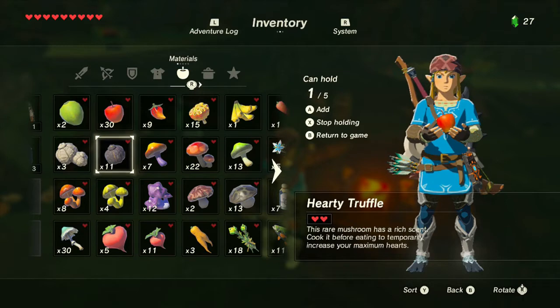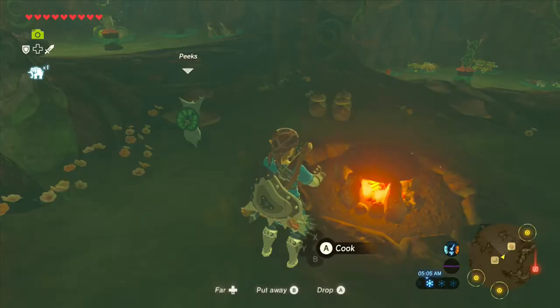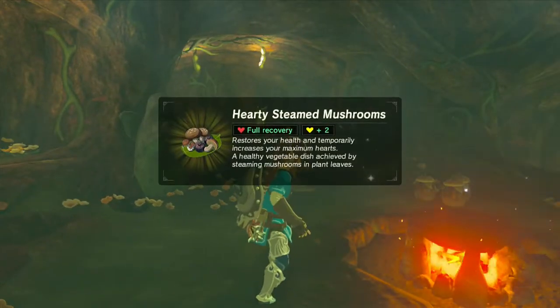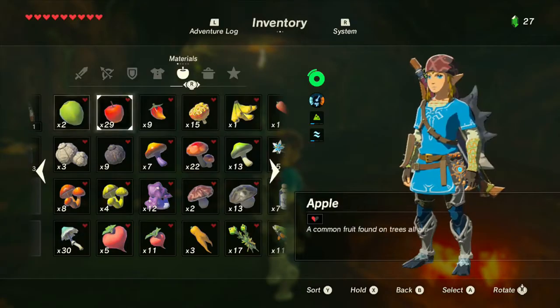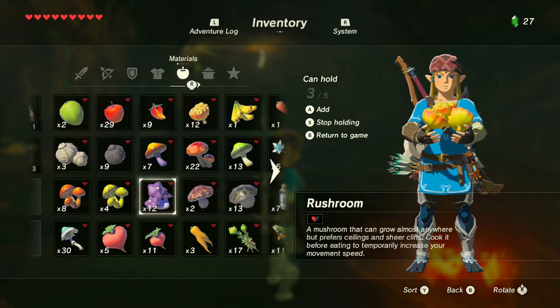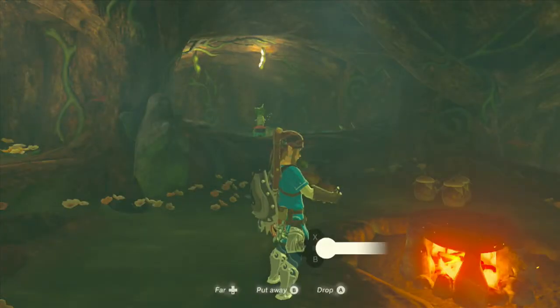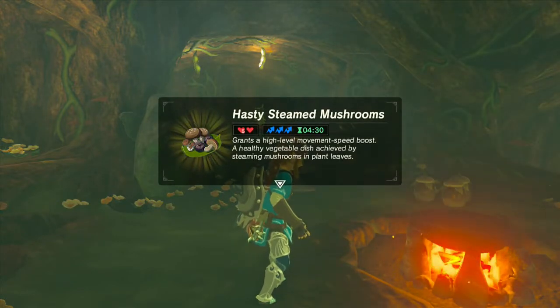I'm going to hold an apple, get a couple of truffles, an herb... actually, let's just stick with the apple. Okay, so two bonus hearts plus full HP recovery from the mushrooms. Then let's try fleet lotus seeds and rush rooms to increase movement speed, and add in an herb. That gives us quite high-level movement speed for four and a half minutes. Nice.